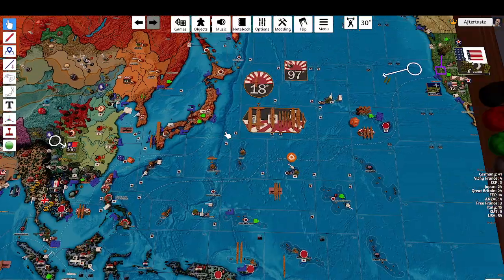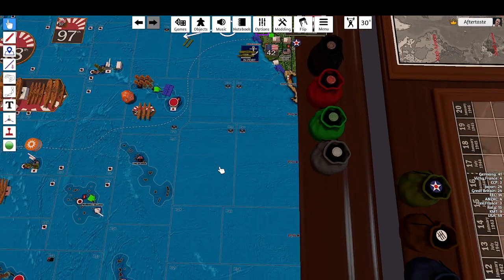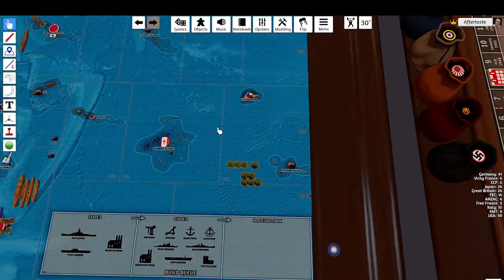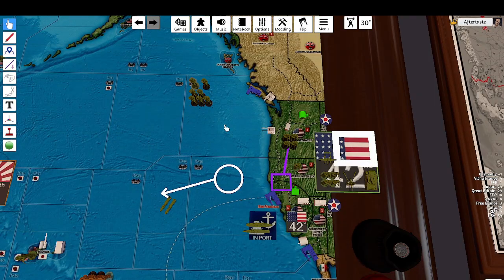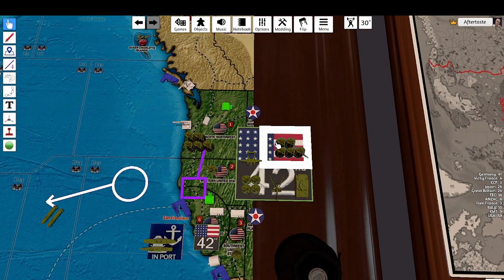That's it for the east and west coasts. The other ships are staying in port in San Francisco. That's the end of non-combat moves. Placing new units: on the west coast we have one militia in Alaska, one militia in the United States, one militia in the southwestern United States, and one infantry in the Pacific Northwest.